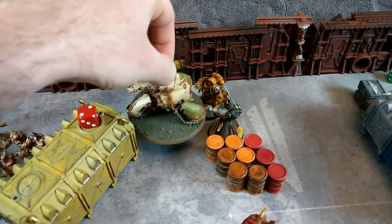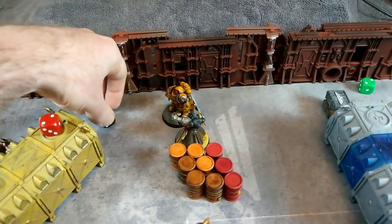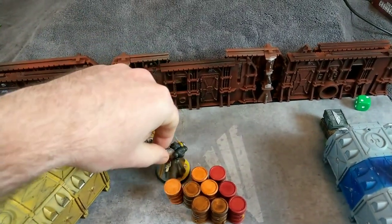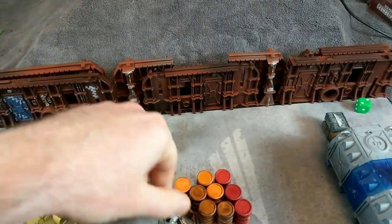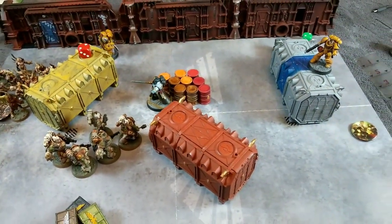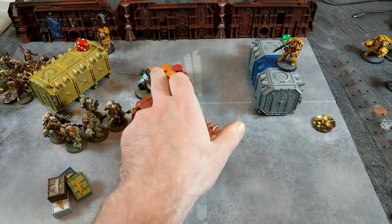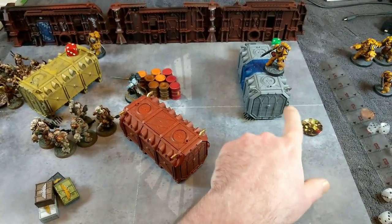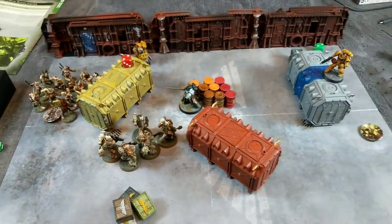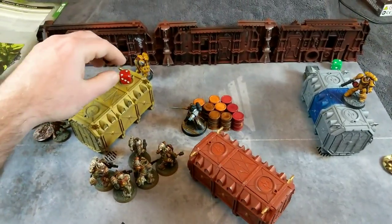That's a victory point for the Imperial Fists after this turn, which is exciting stuff for them. After the consolidation moves, totalling the victory points: one for killing the Blight Hauler, one for being within three inches of the objective - those guys get one victory point as well. It's now two victory points each, the Imperial Fists have caught up. On to Death Guard turn three.